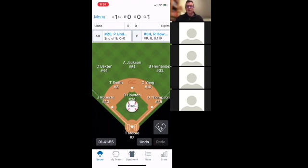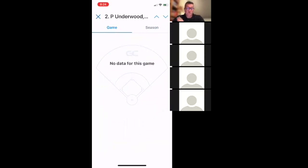If I want to see where this batter hits the ball — which is interesting for moving my defense — at the very bottom right, just above 'Redo,' there's a little field icon. I click that and it shows spray charts for this game. It tells me what he or she has done in this game, and also has spray charts for the whole season. This is a great feature. When I used to coach, before important games I would print out spray charts, and now this thing does it for you automatically.